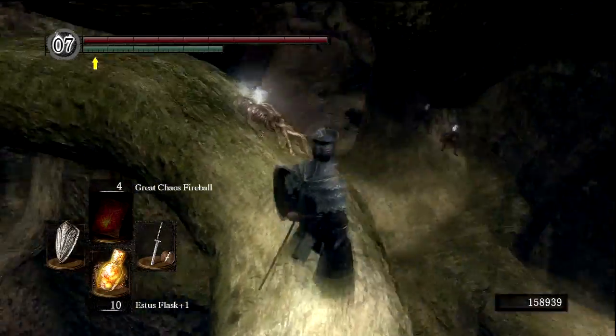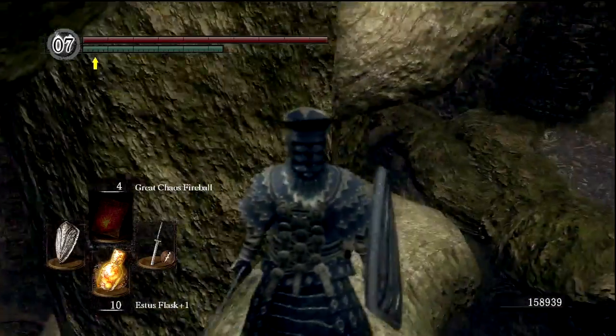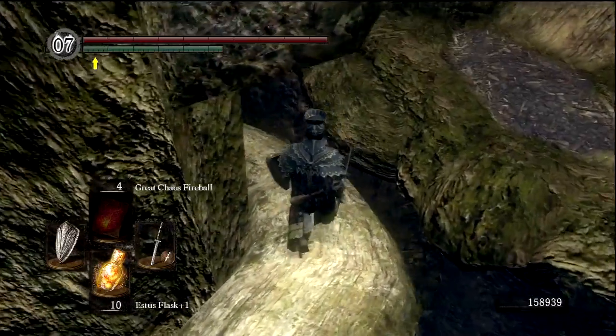Almost fell off the goddamn rounded tree branches. Titanite chunk - yeah, we can find a lot of titanite chunks here. A lot of... I think there might even be a slab here somewhere, which is pretty valuable.